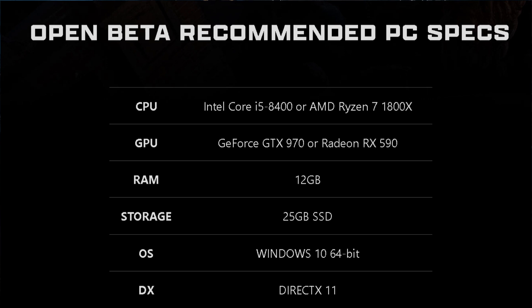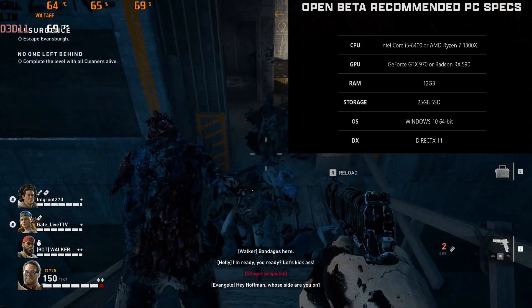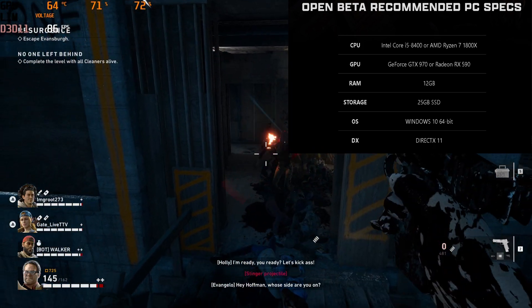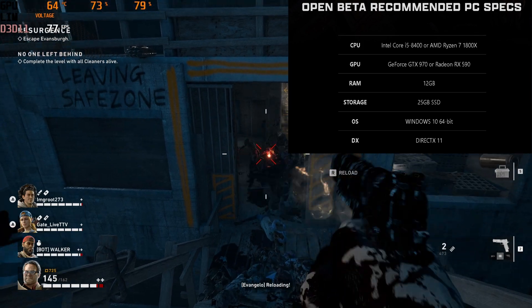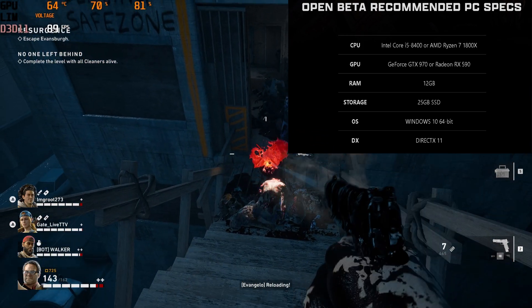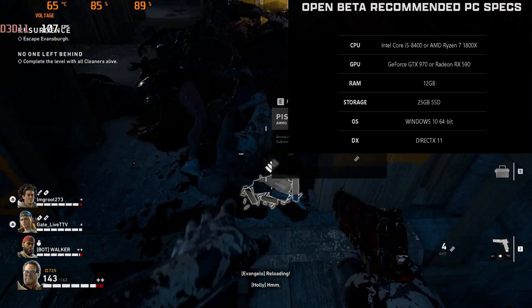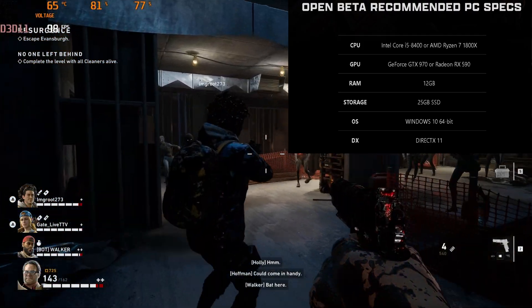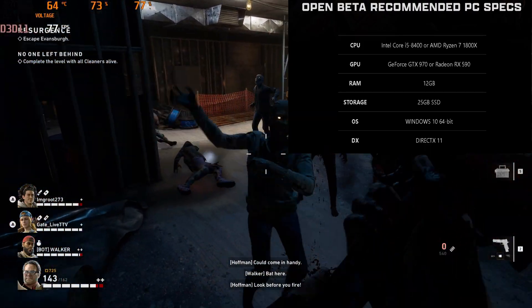First we'll talk about some system specs for the open beta. Now this is due to change when the game launches, but it should be close at launch — and I'm thinking this will be the recommended, not the minimum. For CPU on the Intel side, we have an i5-8400, a 6-core, 6-thread part with a base frequency of 2.8 GHz and a max turbo frequency of 4 GHz. On the AMD side, we have a Ryzen 7 1800X — 8 cores and 16 threads, with a base clock of 3.6 GHz and a boost up to 4 GHz. For GPU, they recommend a GTX 970 for the green team and an RX 590 for the red team. They suggest 12GB of RAM, 25GB of storage, Windows 10, and DirectX 11.